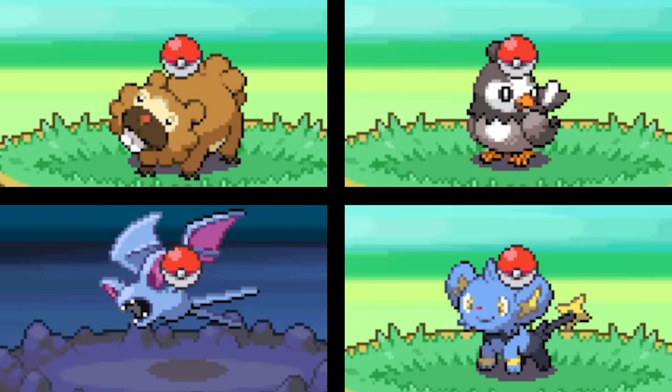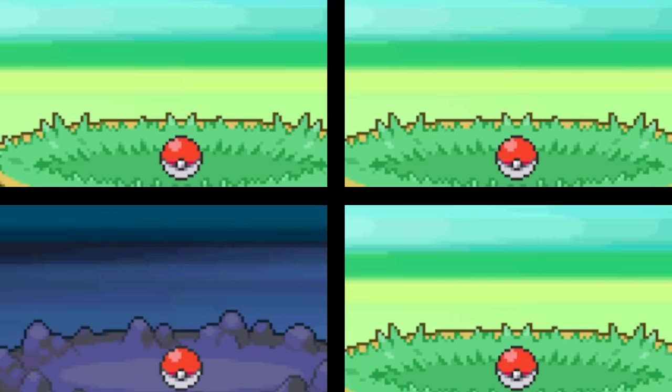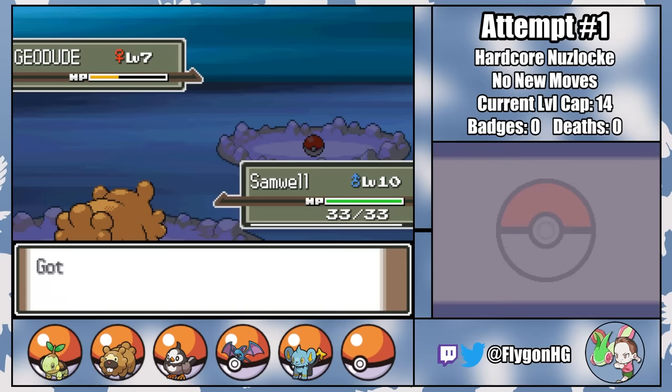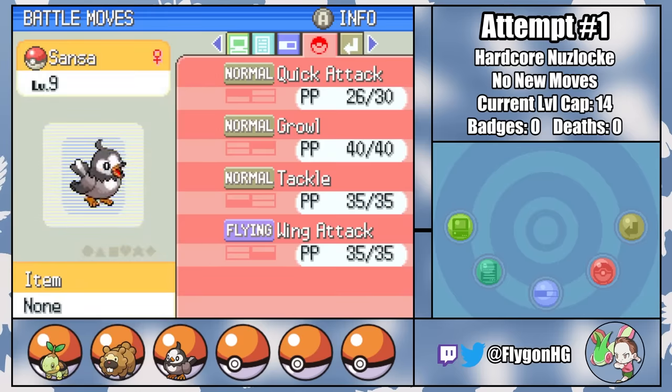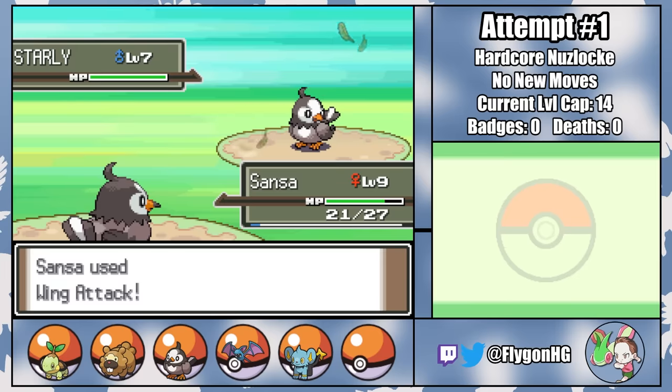With Jon on the team, I start rounding up the standard early game encounters that come more or less guaranteed in any Platinum Nuzlocke. Most of them will have pretty terrible movesets at this low of a level, and will really be most useful for guaranteeing future encounters on later routes thanks to the Species Clause. However, Sansa the Starly does know Wing Attack, and Jamie the Shinx knows Spark, which are both fairly decent no-drawback STAB moves, especially for Gen 4 standards.